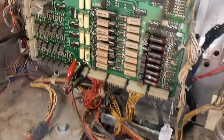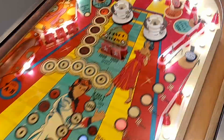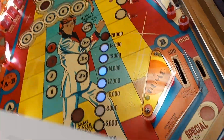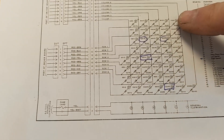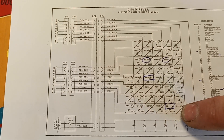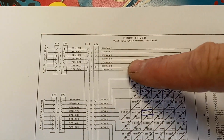I hooked up the logic probe here to the 5 volts on either side of this cap. The first thing I did was look at the switch matrix diagram, which I've got right here. All those on that bonus ladder are right here with the exception of the 2,000 — the very lowest one — and it's actually supposed to be lit all the time anyway. So all those are either lit or blinking when they should not be. It's all related to column 6.